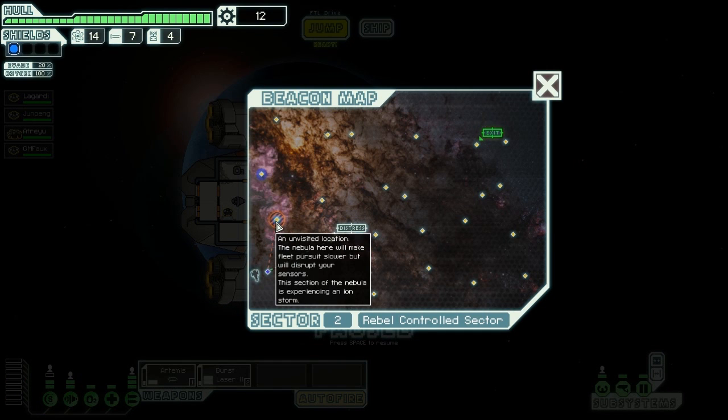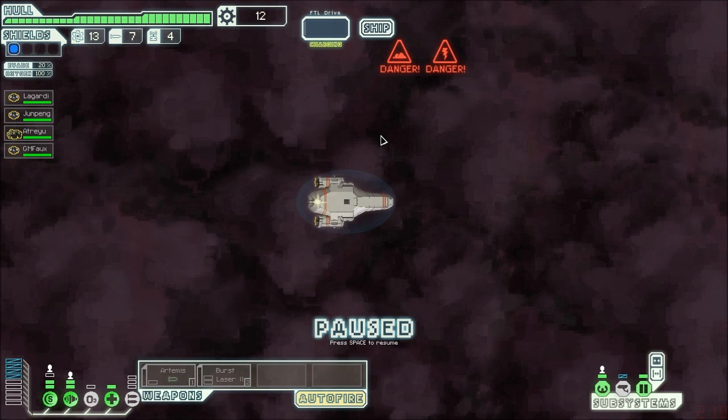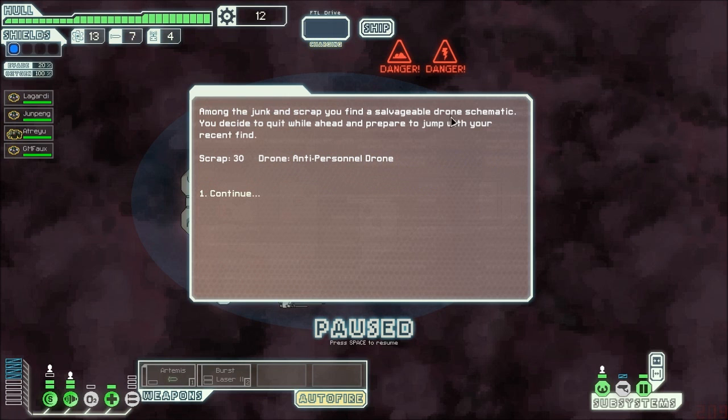There's a distress signal already. It's an unvisited location — I think that's part of my long-range sensors I bought. I do want to hit the distress signal, but I want to hit this first. Middle of a plasma storm. I can manually search the record for survivors or avoid the risk and wait to jump away unscathed. It's risky, but I need it. Among the junk, I find a drone schematic and 30 scrap.